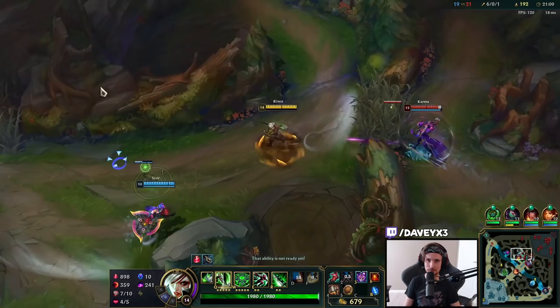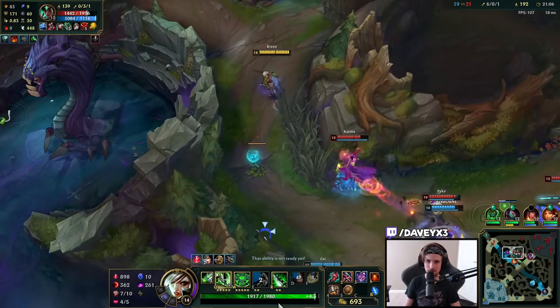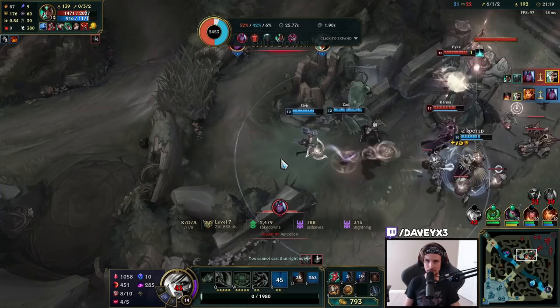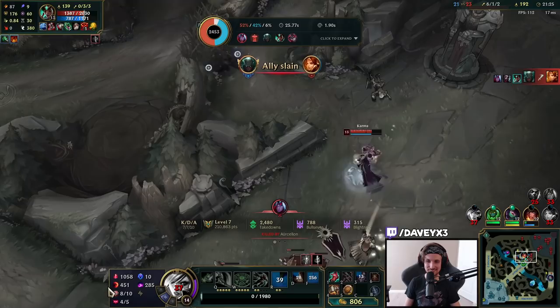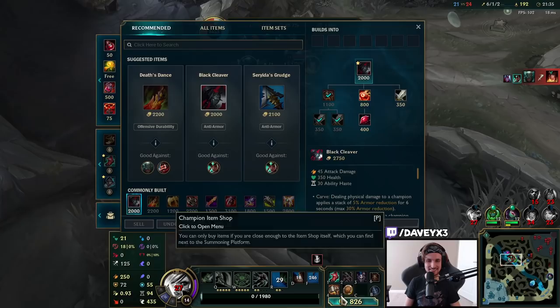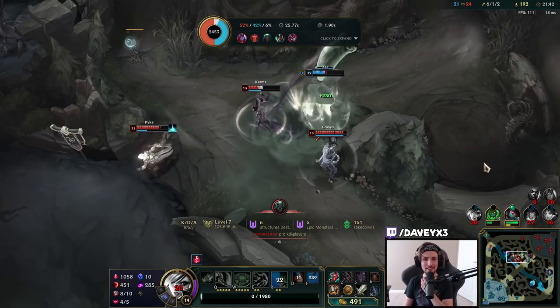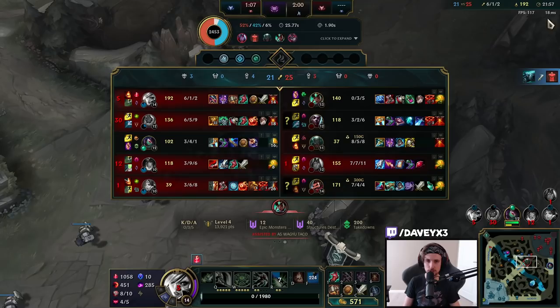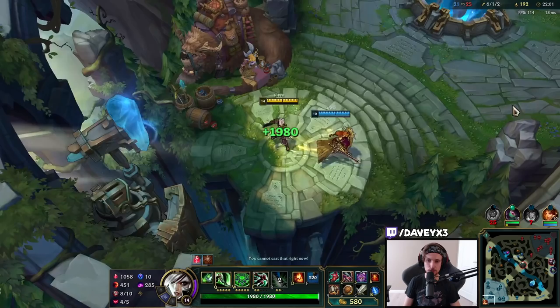That's the most random TP ever. I got CC'd pretty hard and misclicked — I accidentally clicked their support. Actually, I don't even remember. There was someone standing right next to it and I clicked them instead. I want to replay and see who I clicked — I think it was Karma. The moment I flashed in, I would have killed the ADC instantly, but I was exhausted by Varus, so I lost like 50% of my damage. Unfortunately.